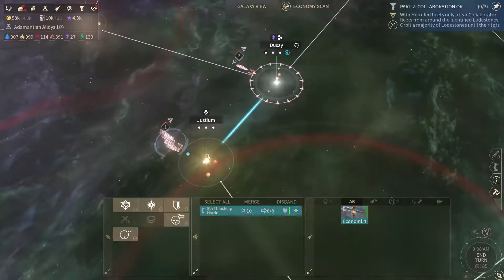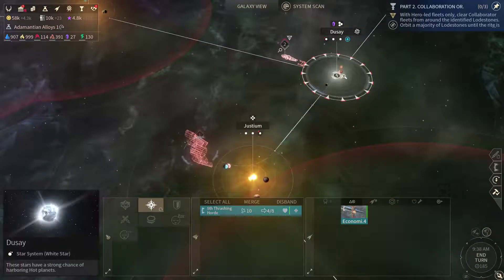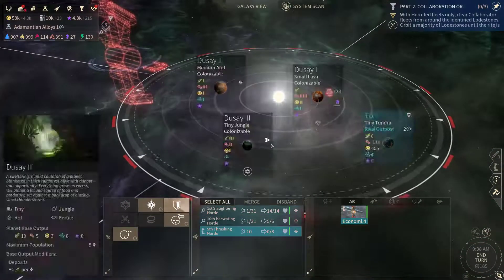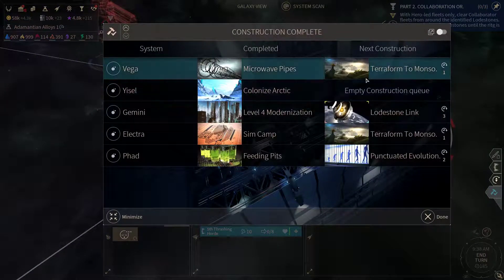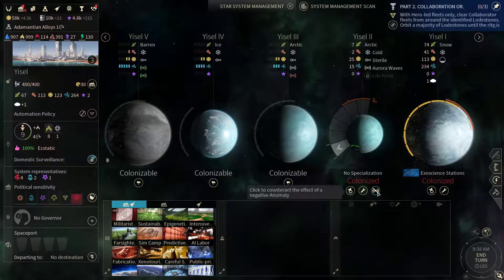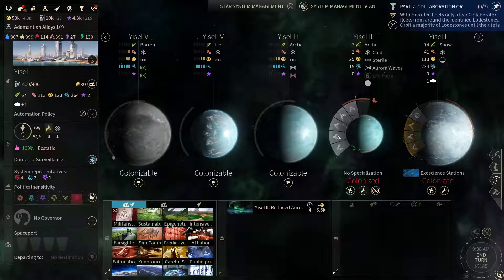Behemoth action complete. Let's send some of these probes down. Yusou has some Aurora Ways here — let's get rid of them.